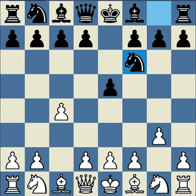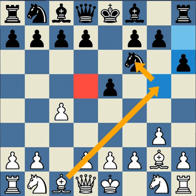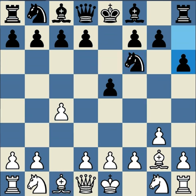Black plays knight f6, and white finishes the fianchetto. Black plays h6. Now this might look a bit passive, but several grandmasters have played it. One of its points is that it stops bishop g5 and bishop takes f6, which would give white more control of the d5 square, because the knight can control d5, whereas the bishop never can.